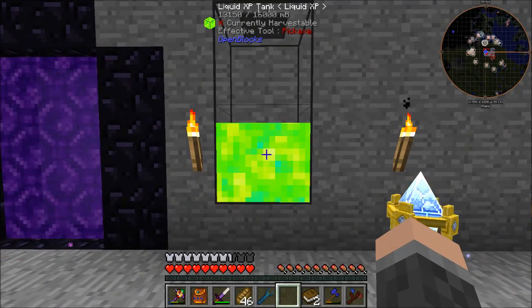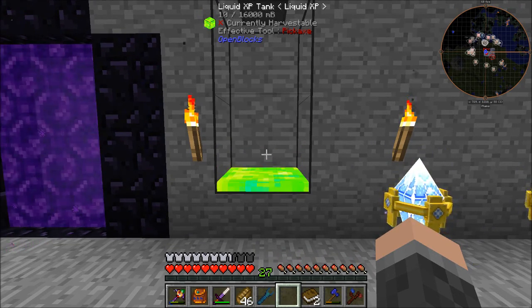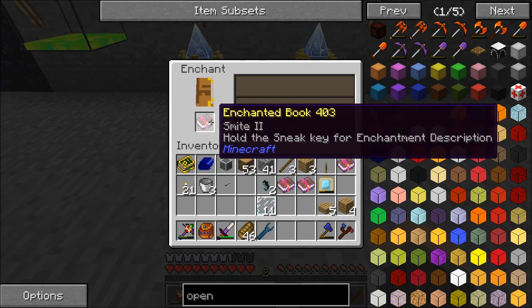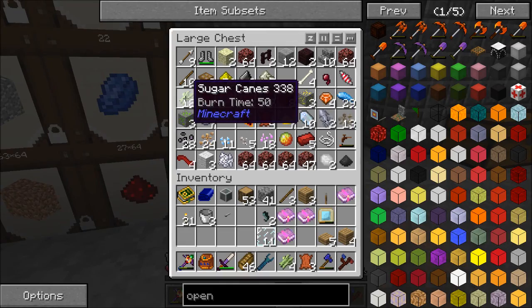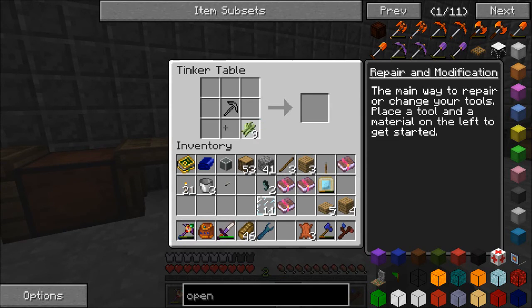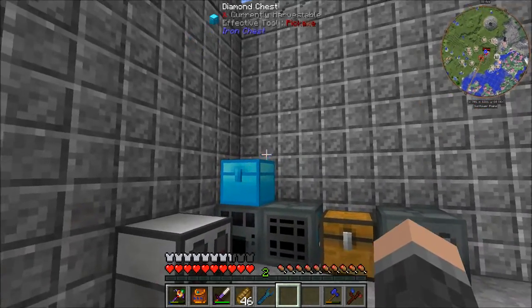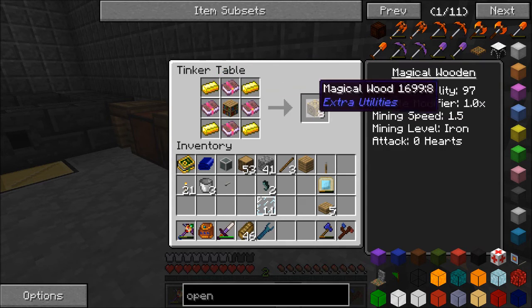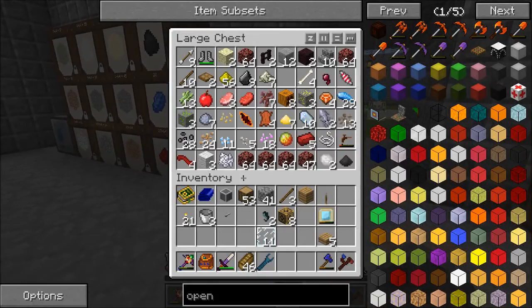Efficiency IV - let's see. I don't have enough levels. Let's do a level 10 and a level 15 enchant. I have four books now, and I'm going to need a Bookshelf and some gold.